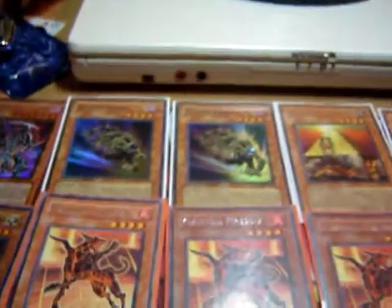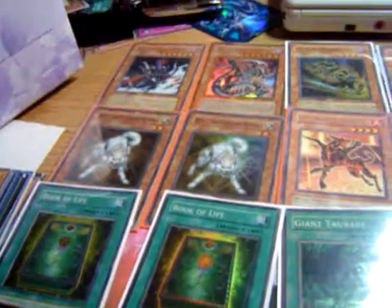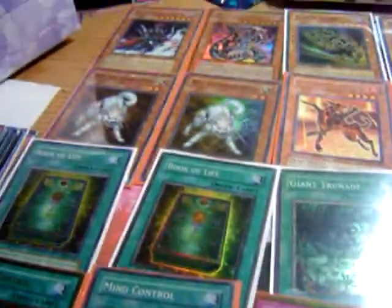And then next turn, I can summon Fire Dog, attack over it, get Flambell Magician, and Synchro with Goblin Zombie. Or if I Riko out, I can flip Riko, pop a back row, and Synchro Riko and Magician for a level 6.